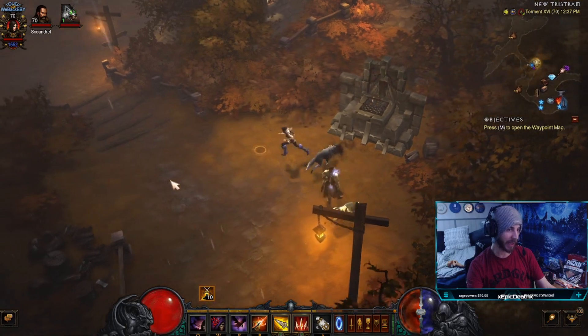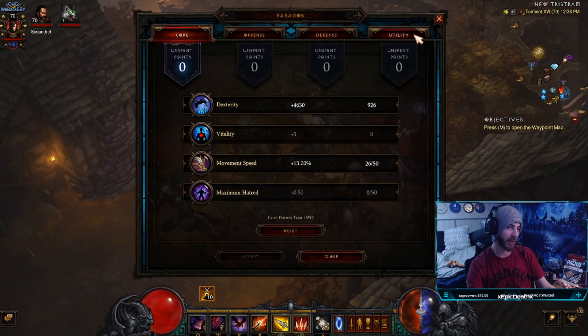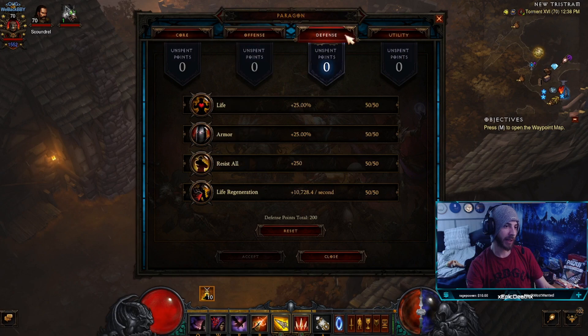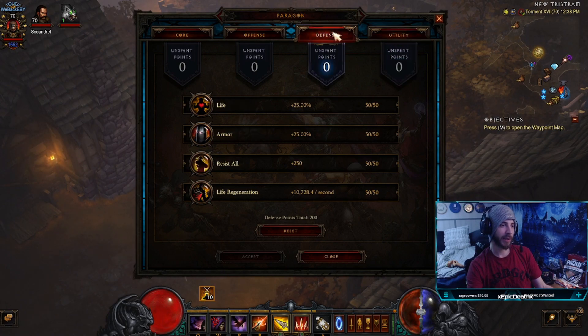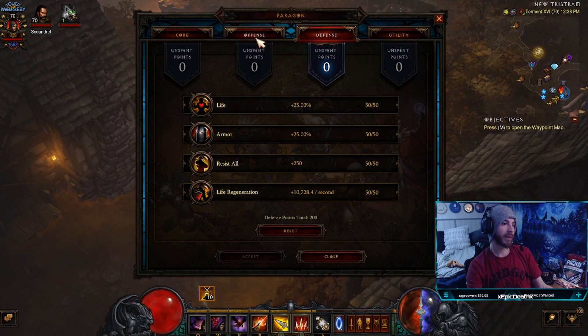For my paragons — if you don't have 800 to max them all out, here's how I prioritized. In the utility tab: resource cost reduction first, then area damage, life per hit, and gold radius last. In the defense tab: resistance is first — resistance, resistance, resistance — then life, then armor, then life regen. It depends on your resource cost reduction; if you already have great RCR, go area damage instead.